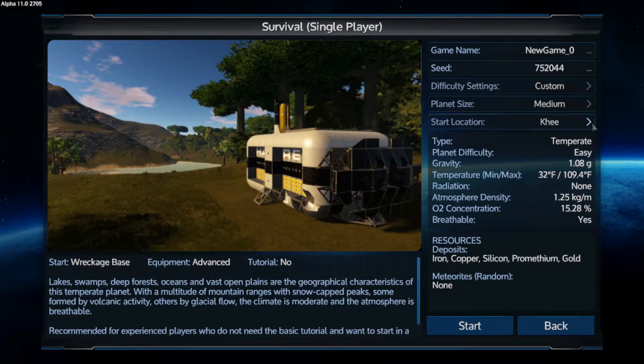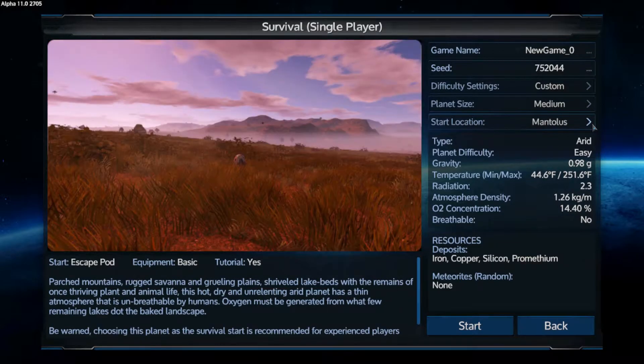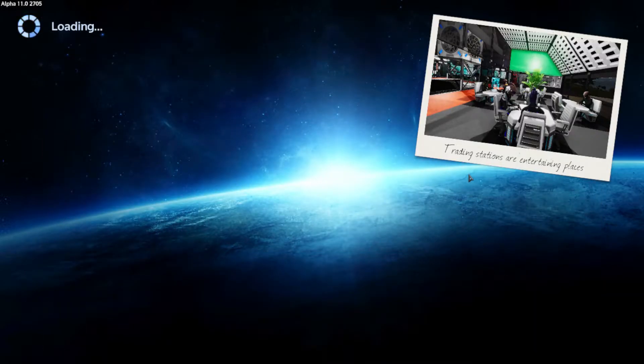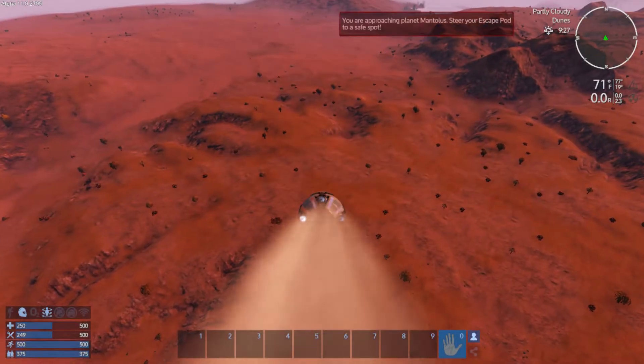Arid planet, unbreathable atmosphere, density 1.25 — but it's breathable tracks. Let's start here and see what they added. I'm wondering if 10.6 is experimental and this is just not 11, but we'll give it a shot and see if things are different. Here we go.